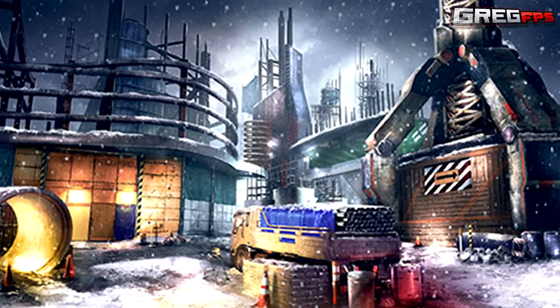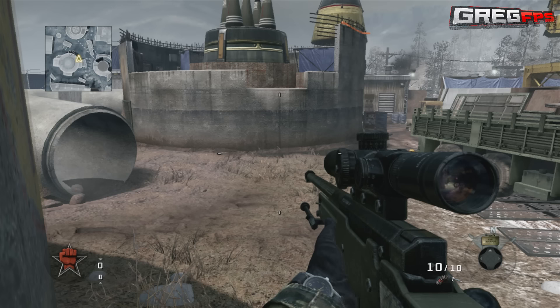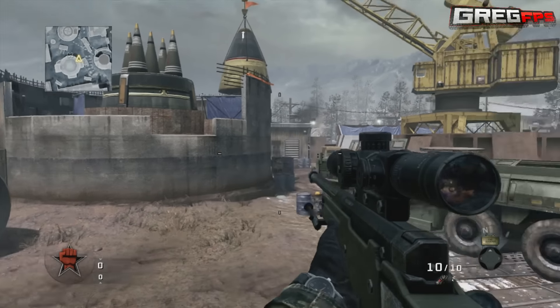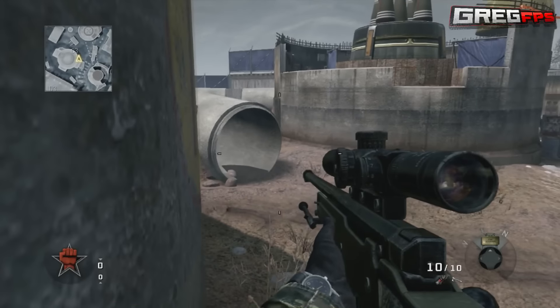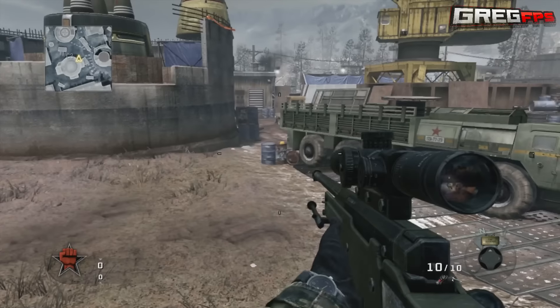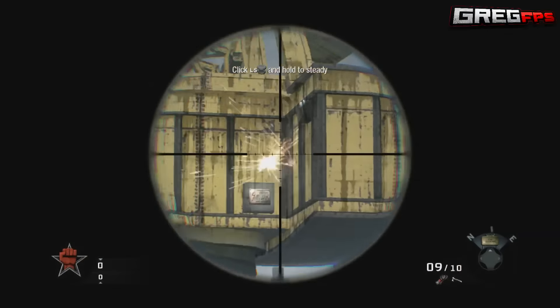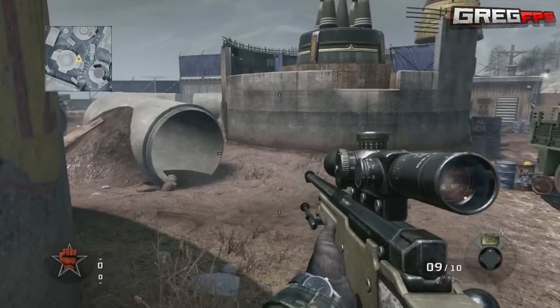On Rise, you can see a truck, a big circular building straight ahead, a pipe to the side, and a tall structure on the right. Now on Black Ops 1's map Silo, there's a truck, a circular thing, and a pipe as well. The tall building on Rise could correspond to the crane on Silo — this is a very close comparison.